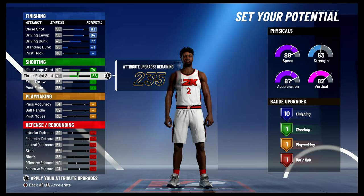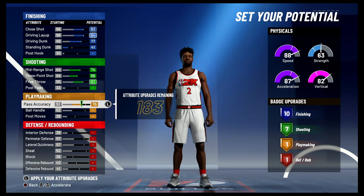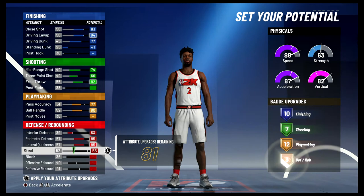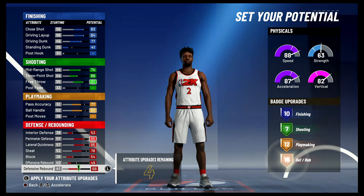For playmaking, you're going to bring your pass accuracy up to a 77 and your ball handling up to an 80 — and that's going to give you 12 playmaking badges. For defense and rebounding, you're going to max out your interior defense, max out your perimeter defense, max out your lateral quickness, bring your steal up to a 78, bring your block up to the max, bring your offensive rebounding to a 49, and spend the rest on defensive rebounding — giving you 18 defense and rebounding badges.